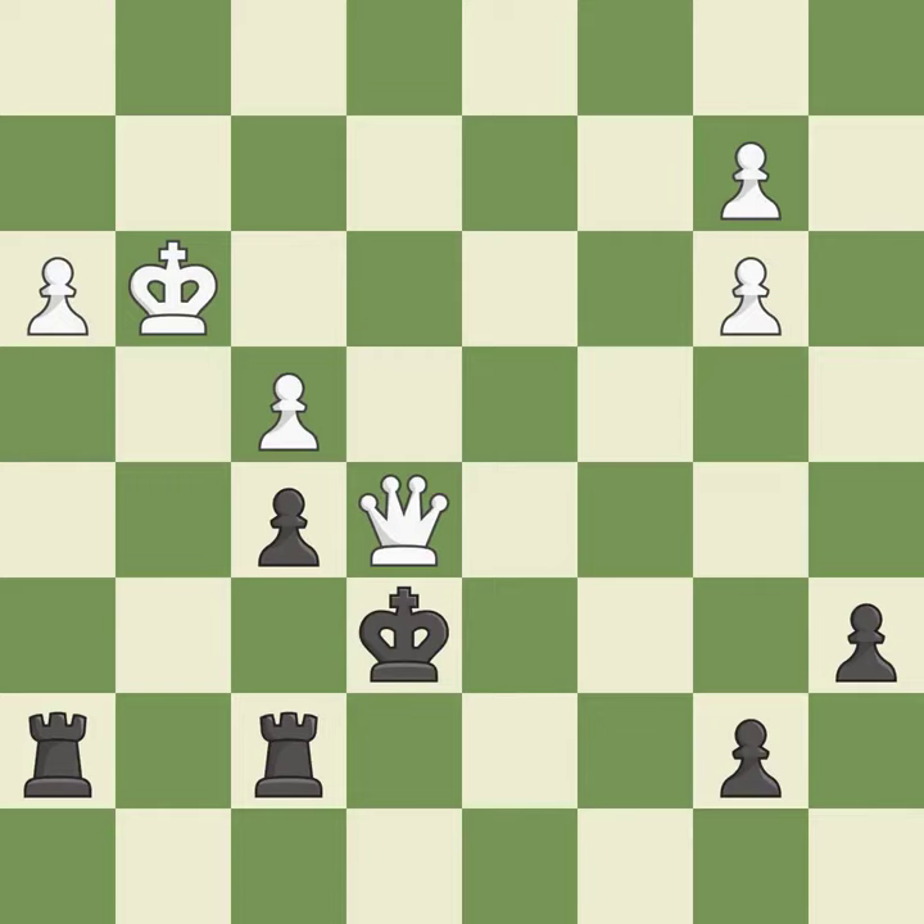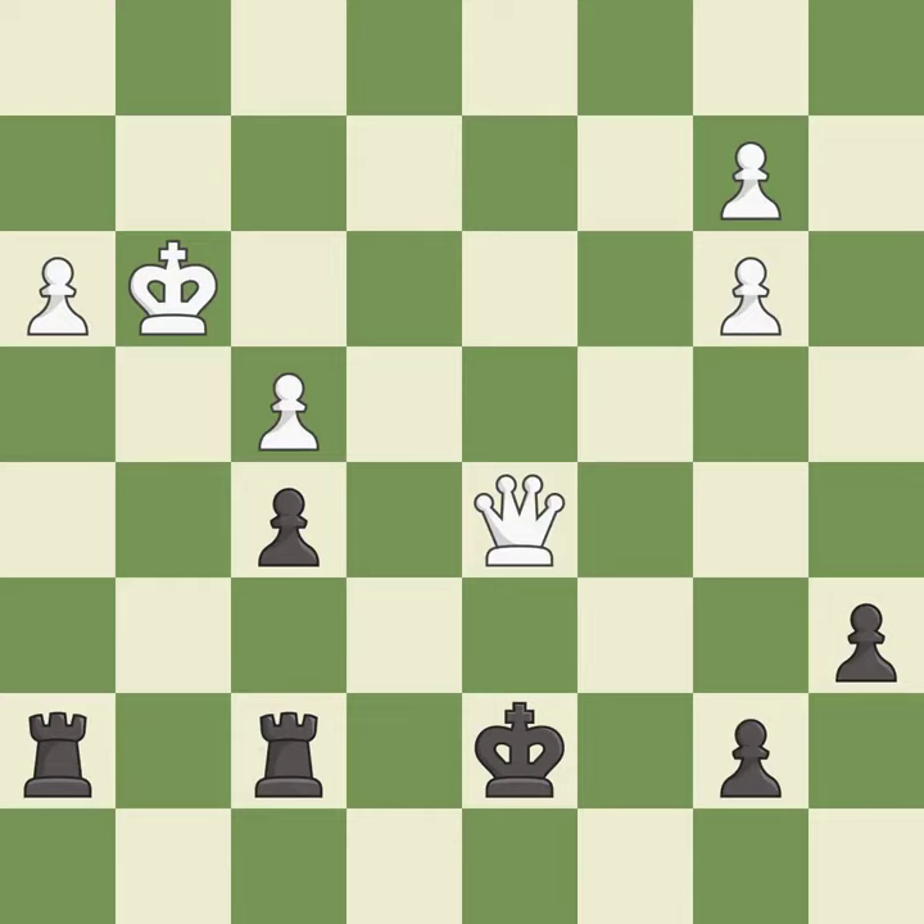This evades the check from the queen — it is forced. This creates a threat to win a pawn — it is excellent. This defends the attacked pawn. The passed pawn moves towards its goal.